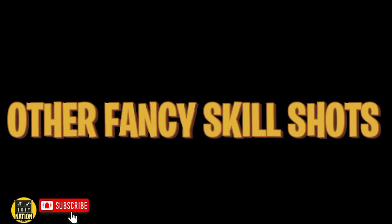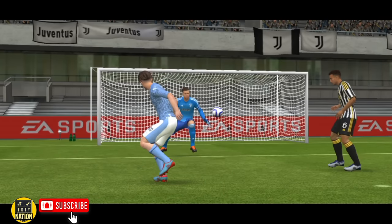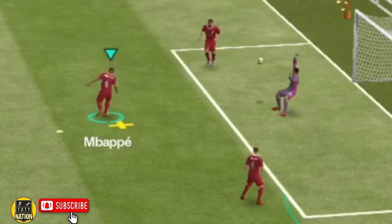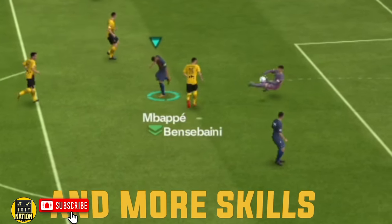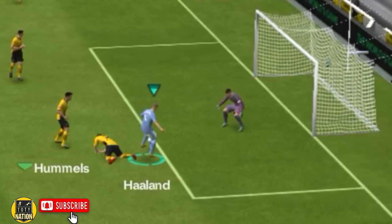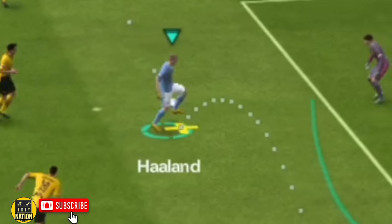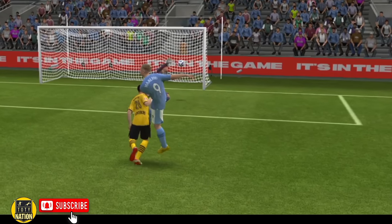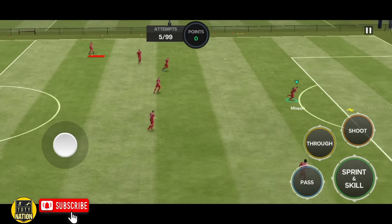Now let's look at some other fancy skill shots and how to do them. There are many skill shots you can do, like the roulette heel shot, the heel flick shot, the no look shot, the heel chop flick, even the scorpion kick, the back heel shot, and more. The technique to perform all these skill moves is the same as the Rabona — it depends on the position of the player and the ball played to him. Depending on the position, he will perform the skill shot accordingly. Sometimes the player will also perform a fake skill shot, where he hits the ball early with the other foot. All these skills look pretty amazing. With just one technique, you can perform all these amazing skill moves.